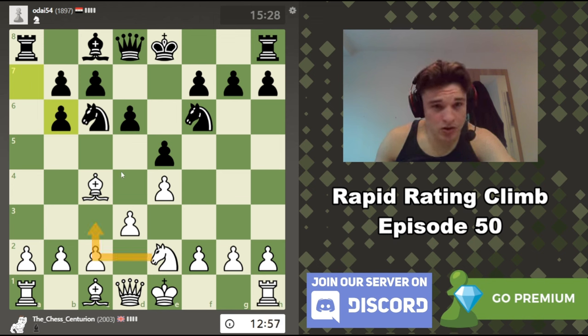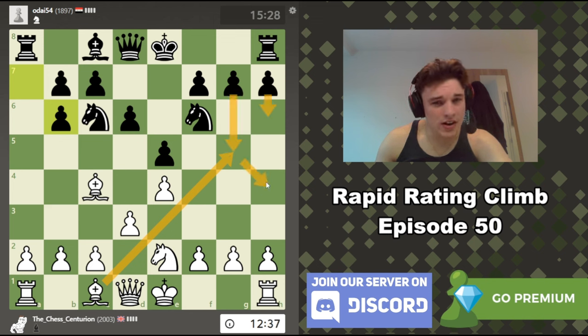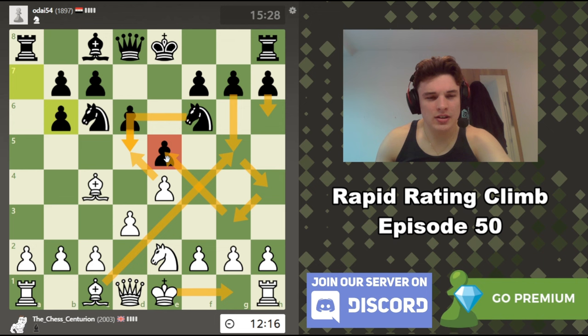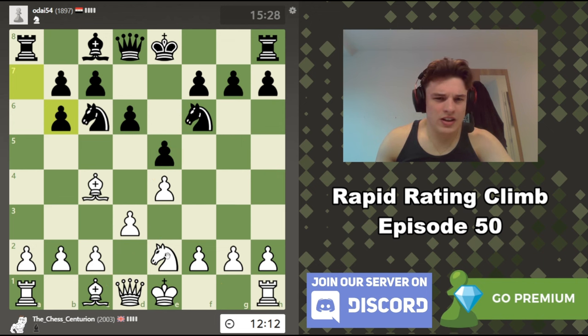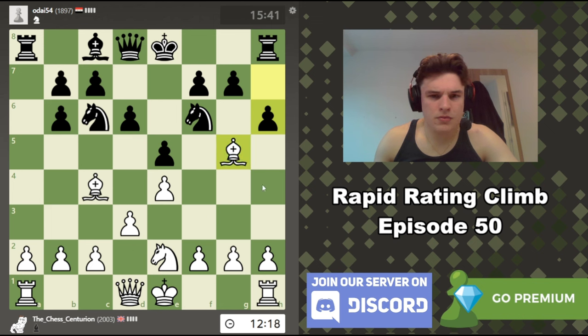Nc3 looks like a good move, though we do allow the knight to come to d4. If I castle he could push d5, which I don't like, but I also have bishop g5 pinning the knight to the queen and making d5 difficult. However, if I go Bg5, h6, Bh4, g5, Bg3, then d5 — I think the king will struggle to find shelter in that variation and our king will be nice and safe, with e5 also being weak. I think I like that line. Let's go Bg5 — if this knight ever comes to d4 we're just going to snap it off.